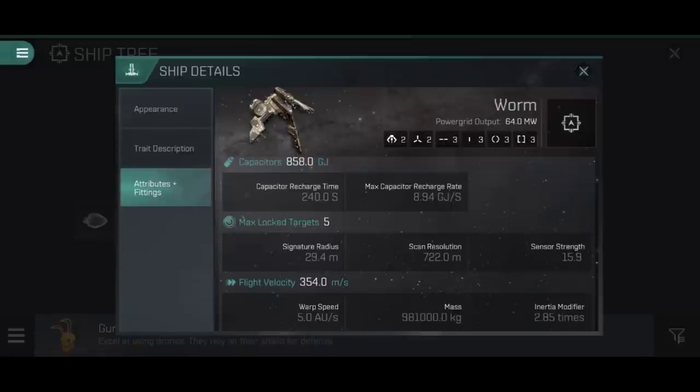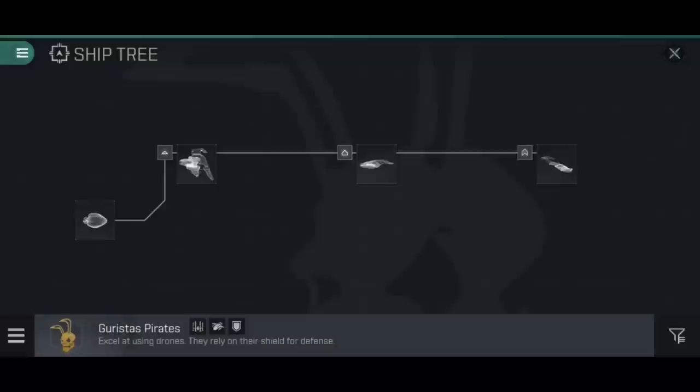Whilst it has a really nice mass of 0.981 million kilograms, it does have a very heavy inertia of 2.85 times, which means it sometimes takes a little bit longer than you might like to accelerate and decelerate. If you want to go for a close range fitting - like torpedoes, for example - then putting some polycarbon engine housings on there to bring that inertia modifier right down does really help, though for today's purposes that's not going to matter all that much.